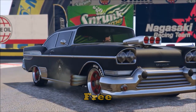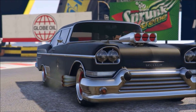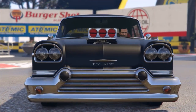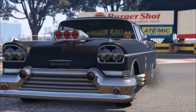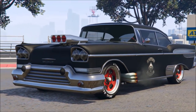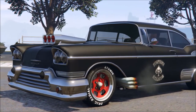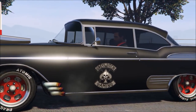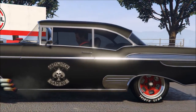Next is the Classique Tornado. This one's also free and is based on the 1958 Chevy Bel Air. If you didn't want to get it for free you can also pay $30,000 for it at Bennys. It comes in convertible or hardtop, and there are gang versions that are pretty cool with extra features on PS3 and PS4.